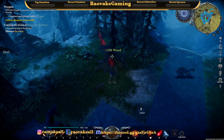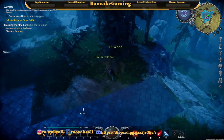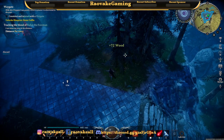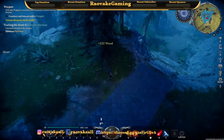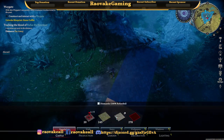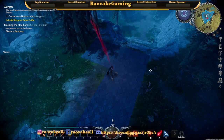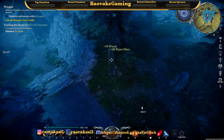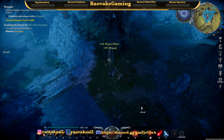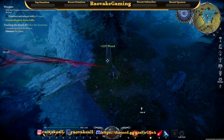Now I'm right next to the cemetery where not only is a V blood but also grave dust. And the stronghold is not far either. You know what, while you build your castle I'm gonna go and open up the map for me a little — basically explore.